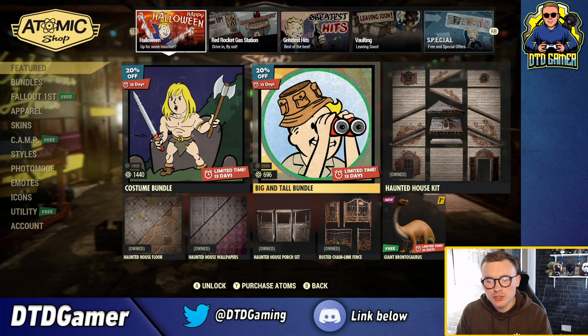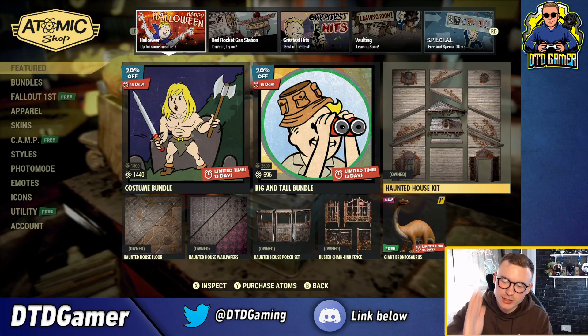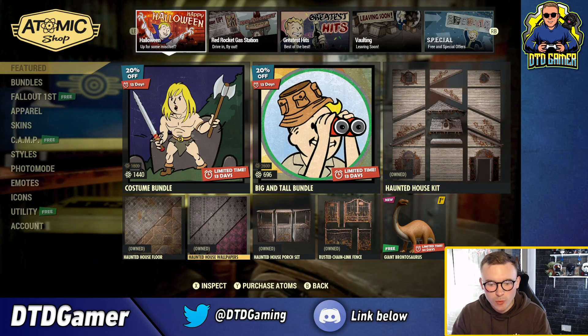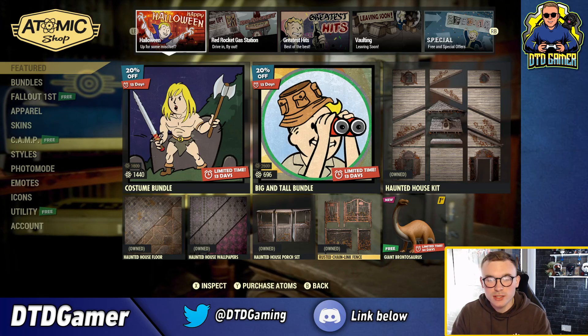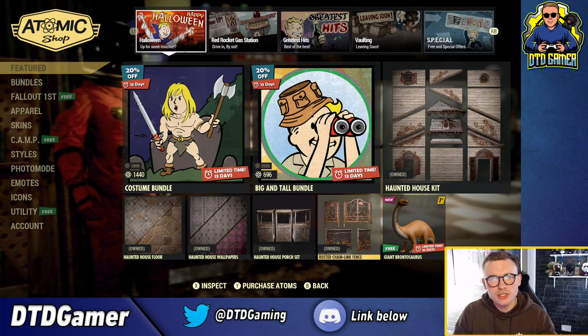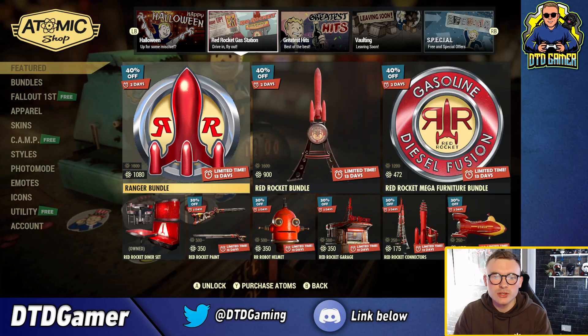We also have the haunted house kettle for sale, and it's actually part of a bundle. We've got the haunted house kit, haunted house floors, wallpapers, haunted house porch set, and the rusted chain link fence. If you want to get involved in the Halloween camp build competition that's currently ongoing this month, this could be one that stands out to you.